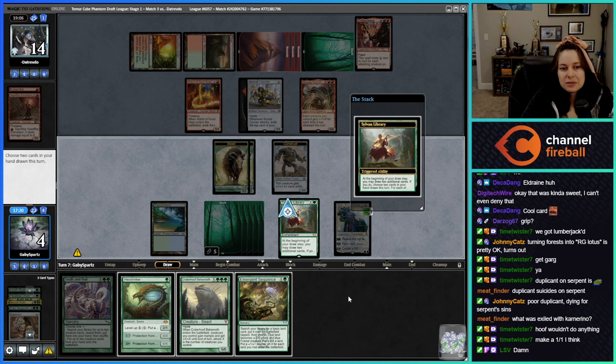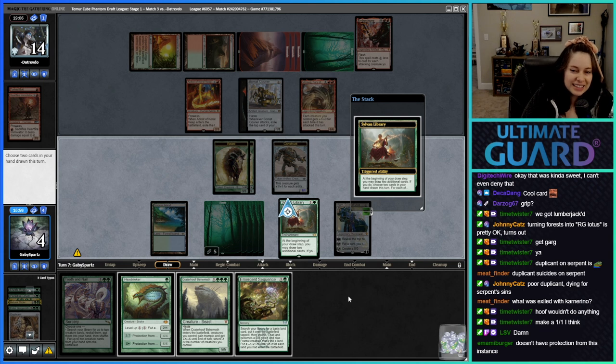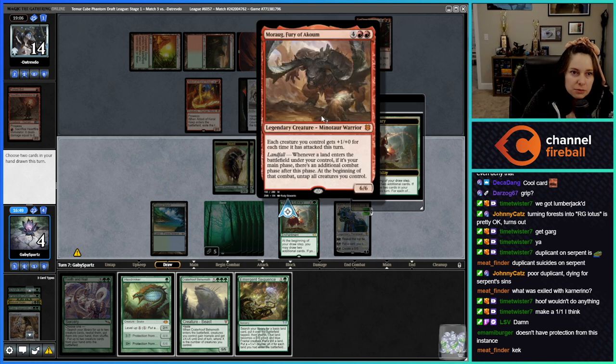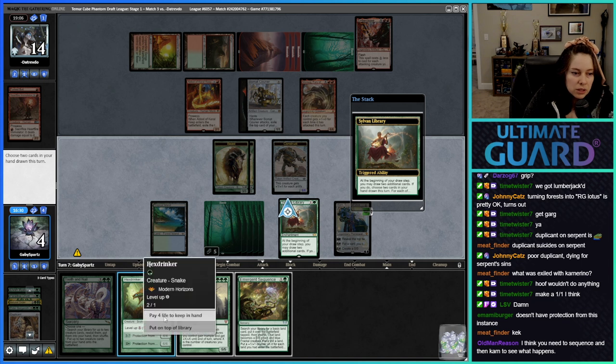It's protection from instants — damn, damn, damn, damn. I think we're just dead. If I put Hoof on top and play Emergent Sequence plus Hexdrinker — yeah, it doesn't have protection from this instance — we're just dead. We could use Karn to make another 1/1, which becomes a 2/2, but that Mog Fury Yak thing is just gonna clown me. This would all be assuming they make no attack next turn.